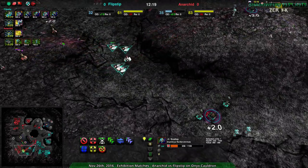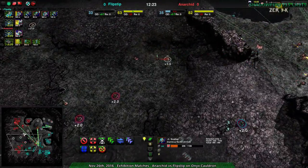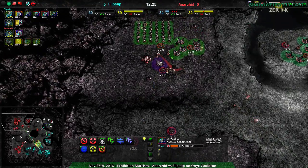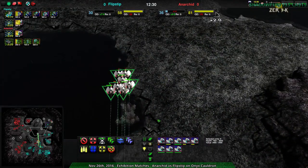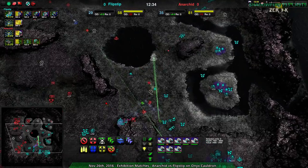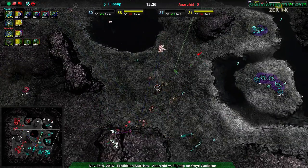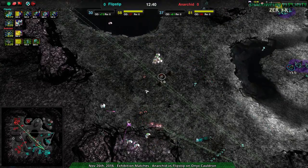A razor's up for Anarchad so they know exactly what's going on. What units do we have up? It looks like we're just seeing rapier wars — they figure they have more rapiers. We have nine for Flipstep and eight for Anarchad, so it's pretty even. Oh actually, this is not working out for the ground army at all. Good positioning though — this ball of Rapiers here from Anarchad is all nice and together.